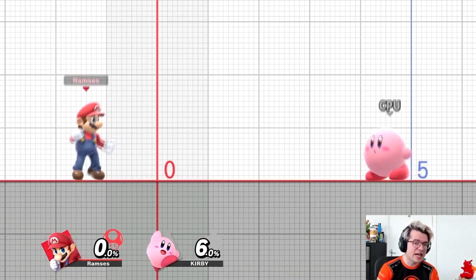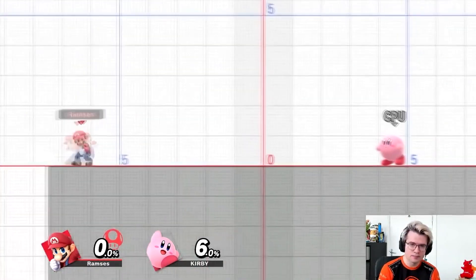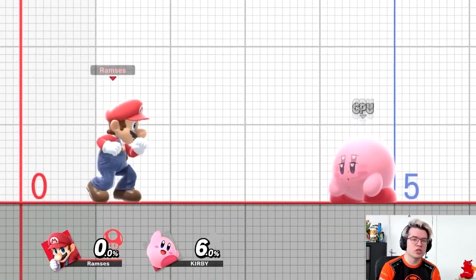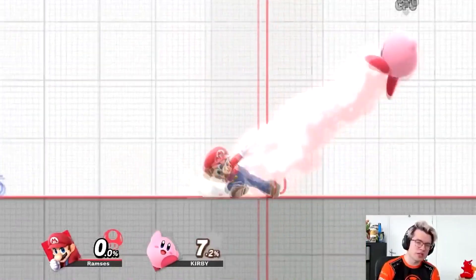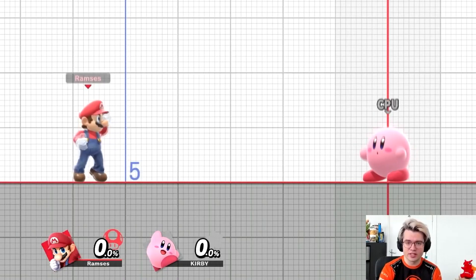On the other end of the spectrum, we have dashes. These are done by smashing your control stick to the side. These are faster, but they also commit more — in other words, you can do fewer feints. If you're dashing, a lot of your attacks will turn into a dash attack. Every character has a unique dash attack, so look at what yours is and if it's useful or not. But we'll talk more about attacks in a later video.